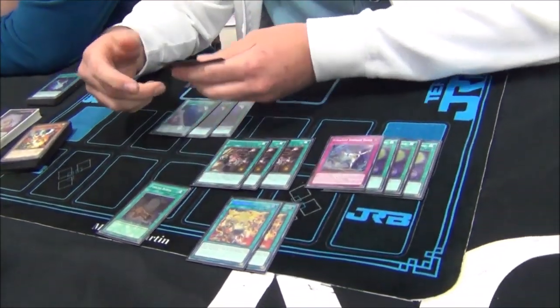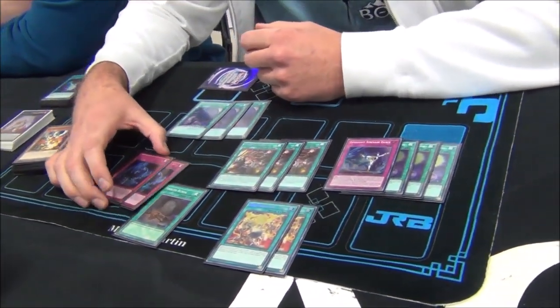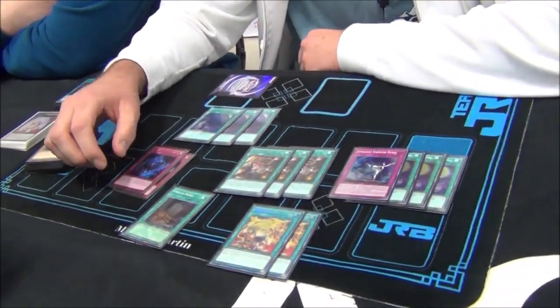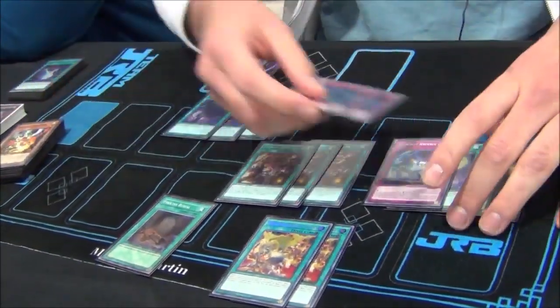We play two Phantom Knight trap — it's just a rank four extender, probably the best one in the deck. It doesn't take up an extra deck slot like Instant Fusion. We sided it out when we put in trap cards, but going second at least it's quite a nice extender.